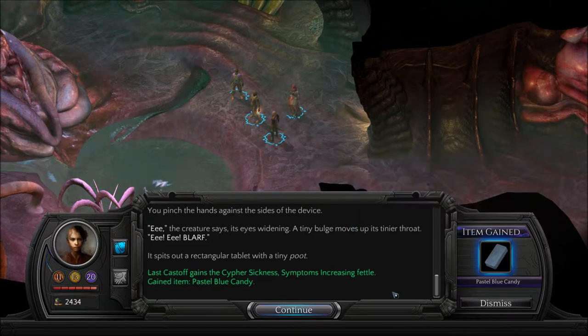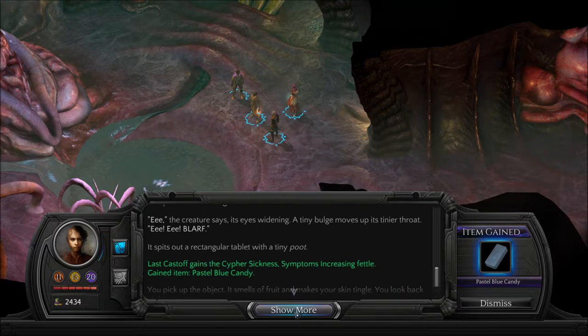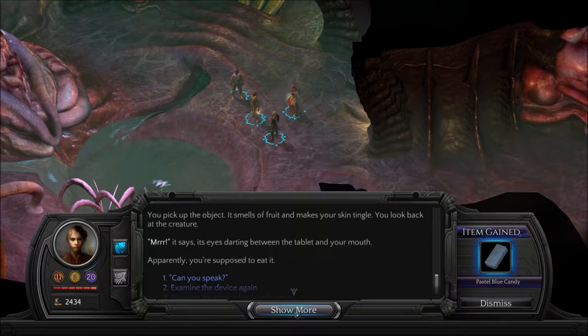You pinch the hands against the sides of the device. 'Eee!' the creature says, its eyes widening. A tiny bulge moves up its tinier throat. 'Eee! Eee! Blife!' It spits out a rectangular tablet with a tiny poot. We gained a pastel blue candy. You pick up the object — it smells of fruit and makes your skin tingle. You look back at the creature. 'Mrrr!' it says, its eyes darting between the tablet and your mouth. Apparently, you're supposed to eat it.